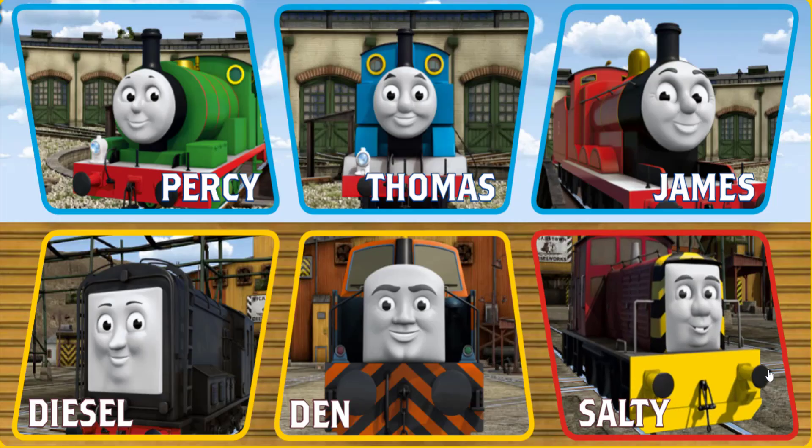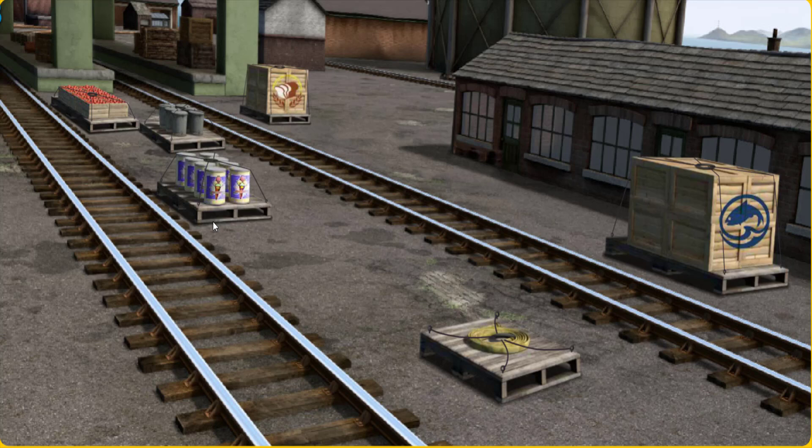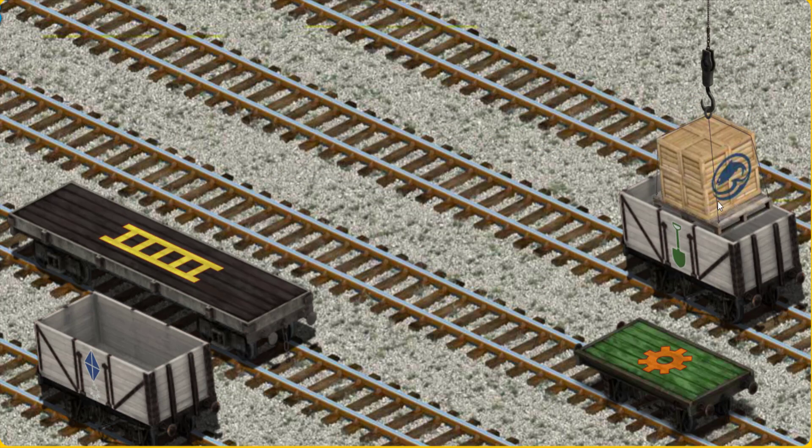Play again. It's a busy day at Brendam Docks. Thomas and his friends have many deliveries to make. Diesel must deliver the crates of fish to Knappford Station. Show Cranky where the crates of fish are. That's not what we're looking for. That's not what we're looking for. Show Cranky where the crates of fish are. You found them! Let's lift and load. Now the cargo must be loaded. Show Cranky where the white cargo car with the picture of a green shovel is. That's it!